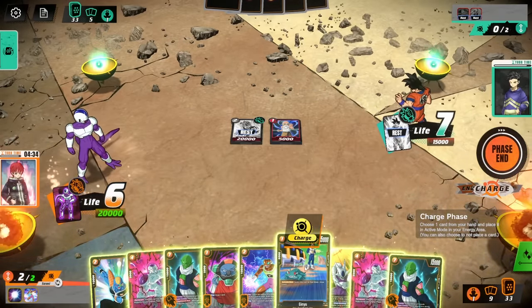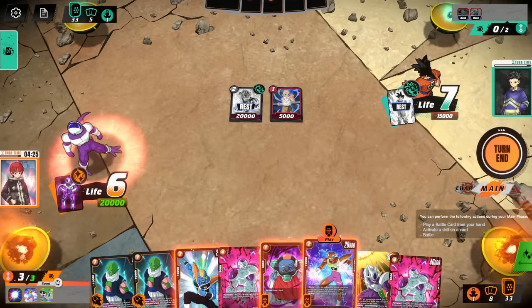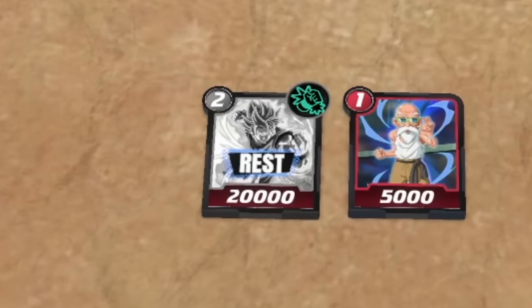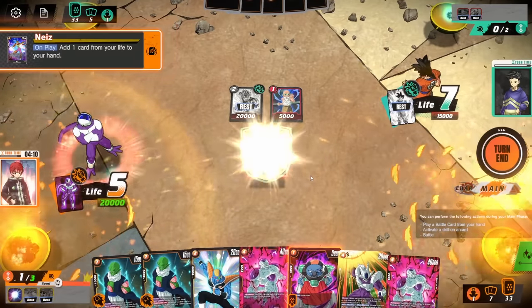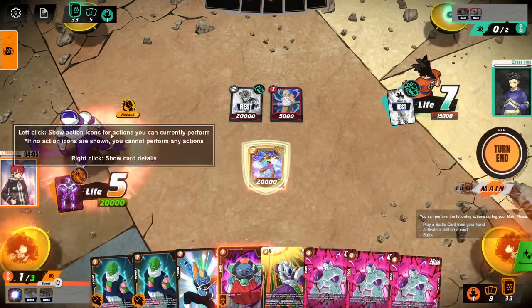Charge phase — we have some choices to make. I think I'm gonna go with the Ginyu. We'll charge Ginyu here. We could go with Sorbet, but I think we actually take the blocker Niaz because we get to add one of our life to our hand, and he's also at 20,000 power. So we're probably gonna go with Niaz. We get to add a life to our hand. We have all three of these Freezas — that's a little crazy.